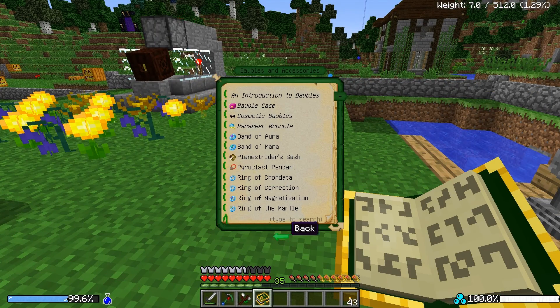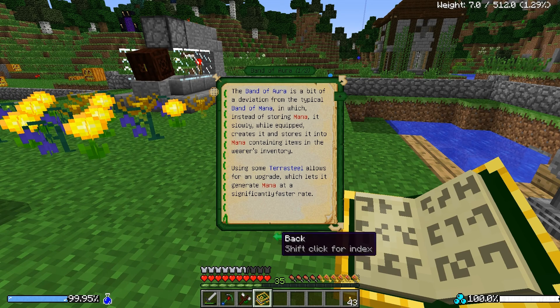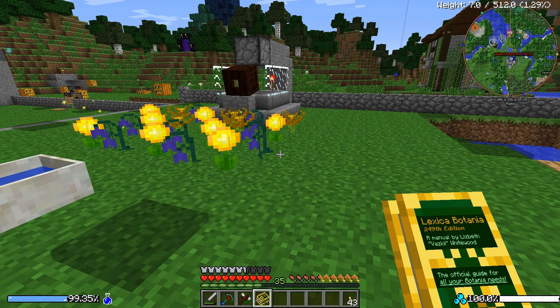We want to go into our Lexica Botania and create a few baubles. Two of the main ones we want to make: a band of aura, which doesn't store mana itself, but while it's equipped it creates and stores mana into any items in your inventory that require mana — so wearing that, you're constantly reproducing mana into your items. And then we're going to make a band of mana, which absorbs mana. So the band of aura is going to be sucking stuff in and refilling our band of mana. Any of you Botania players know exactly what I'm talking about.